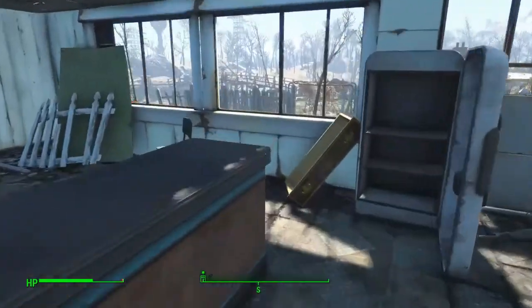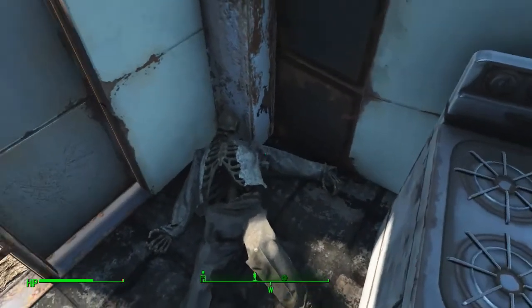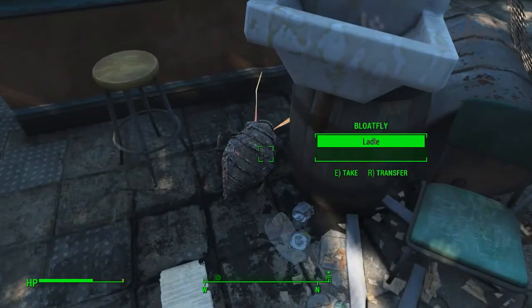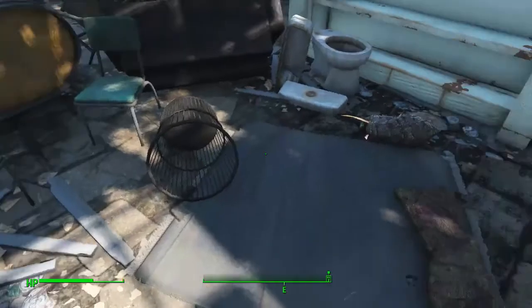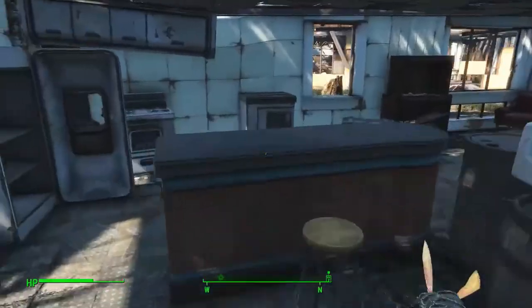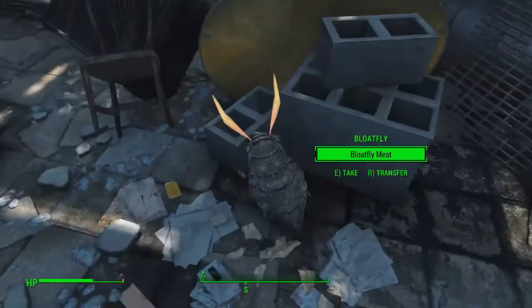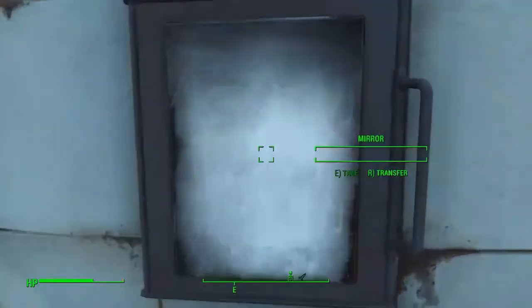But first, before we head out, we need to loot this entire town. There's a pistol there, because there can be some nice things. Of course we want to pick up the bloatfly meat. A pillow — I have to carry around my pillow. Eventually I'll come back and get rid of all the furniture, but for now just picking up the loot is fine. I don't mind doing this in multiple passes.